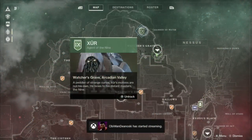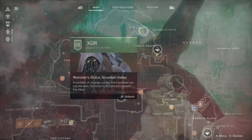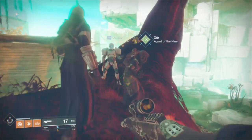But now Destiny actually includes a unique marker for Xur that you can find on the map. This week Xur can be found on Nessus — he's literally in a tree on Nessus. Like, I can't make this up.